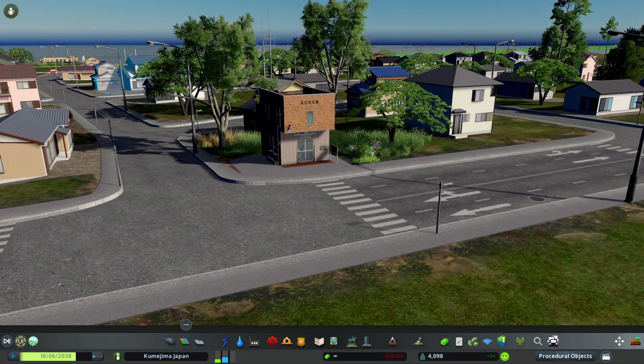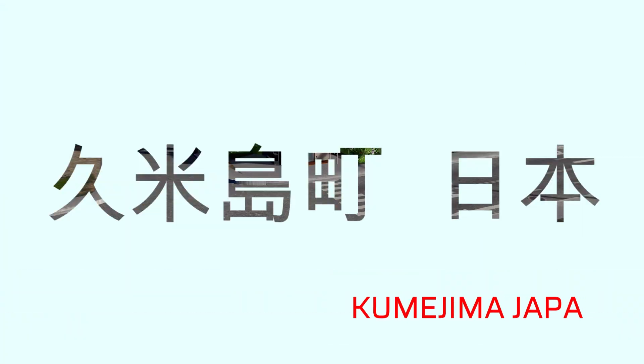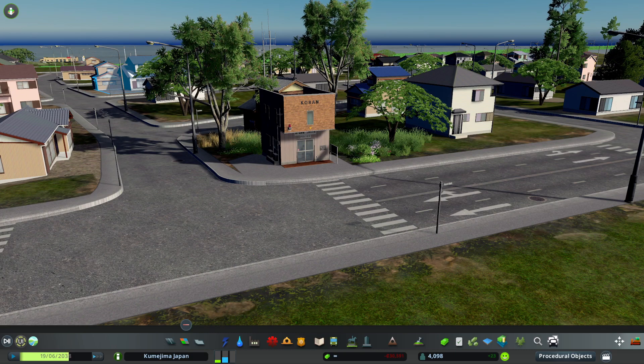Welcome to the Old Boar Plays City Skylines. This is Kumajima Japan, a real location map that I built where I'm using satellite imagery and open street maps to lay down my roads.